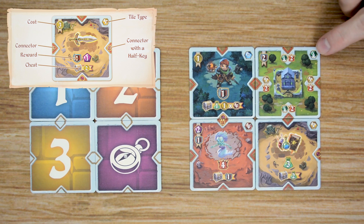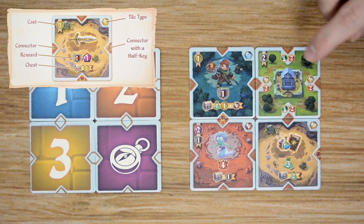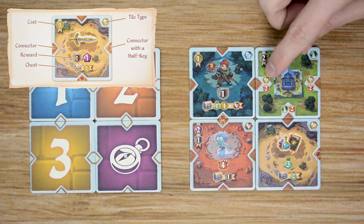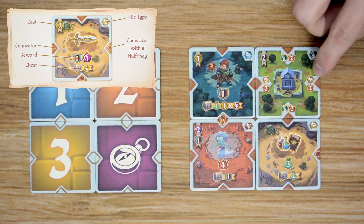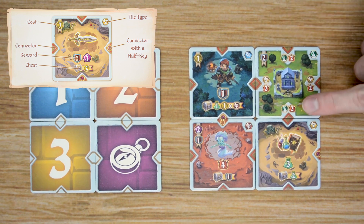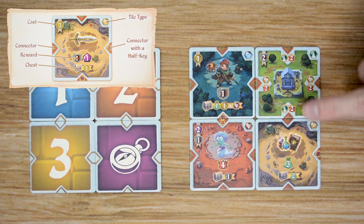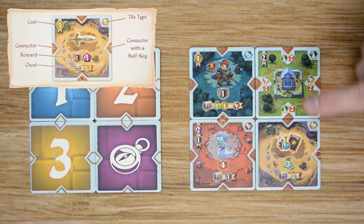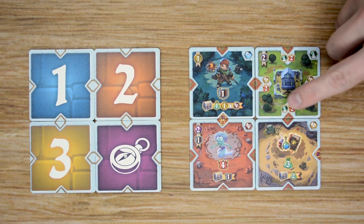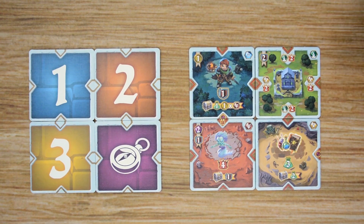The one exception is the palace cards, as they work a little differently — they don't have the same configuration. They are going to be based on the connections you make and will have a requirement in order to receive the reward listed underneath. For example, on two sides you have to connect treasure tiles to receive two prestige points, and if you connect other palaces to the top and bottom sections, you receive two prestige points. You are able to connect a palace to another type of tile, such as a treasure tile, but then you would not receive the rewards listed on the palace.